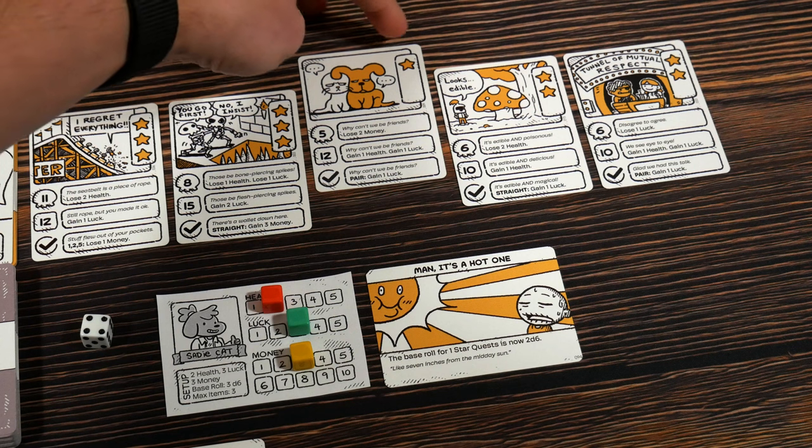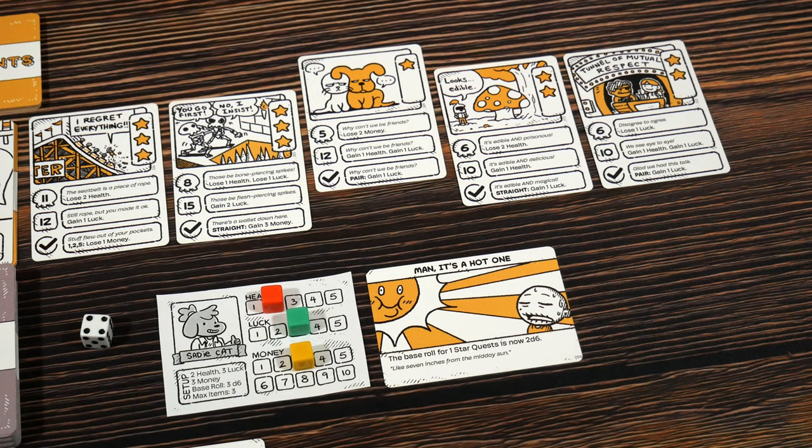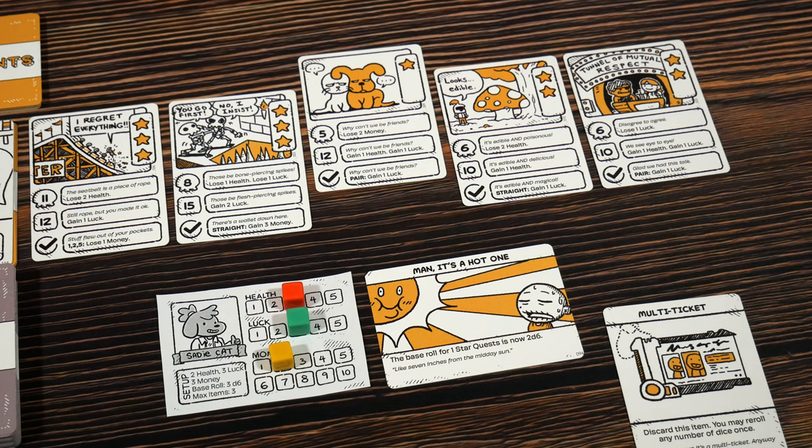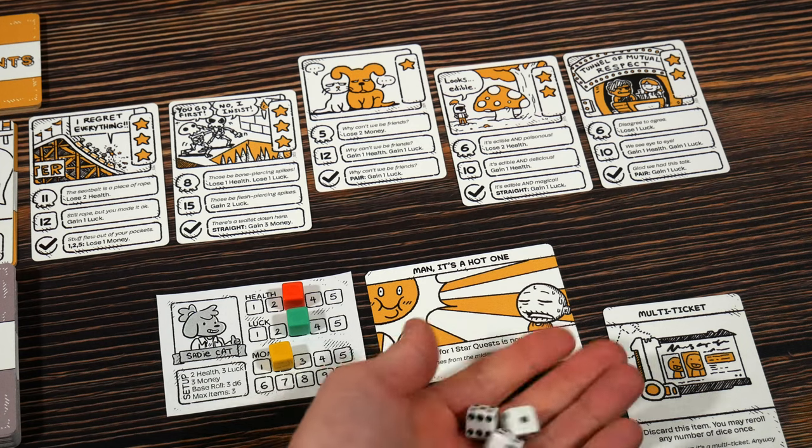In this case I could get up to five dice if I wanted to, but I'd have to burn all three of my money. Every die costs one money because there's one star — if the quest has three stars, every die costs three money, getting exponentially more expensive. When playing with companions, you also get to draw a companion card when you spend money. I got Richard as my companion: gain one health and add one to your next die roll. You have to love companions that help things out.